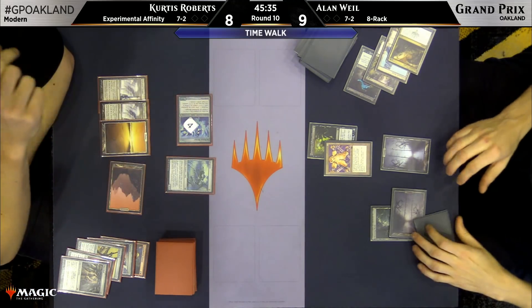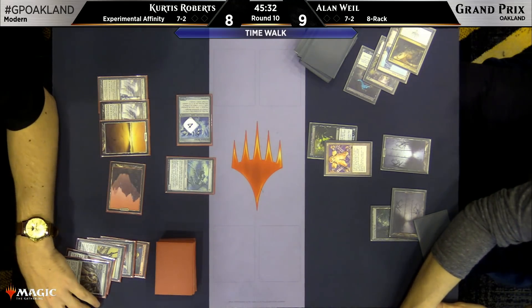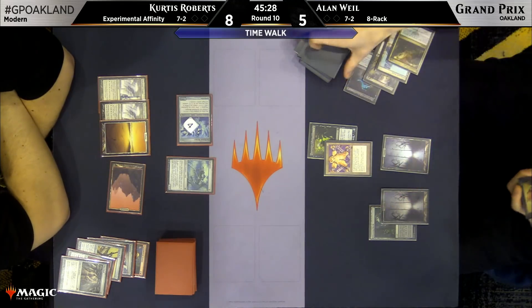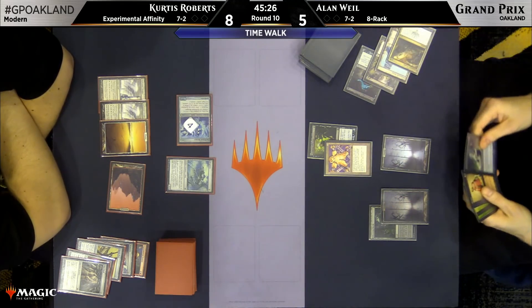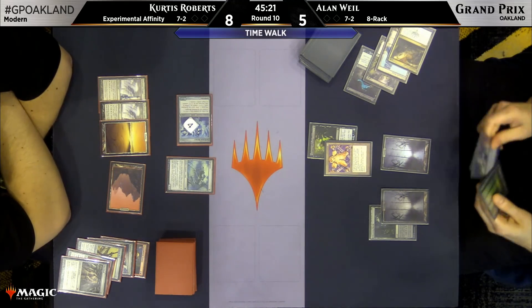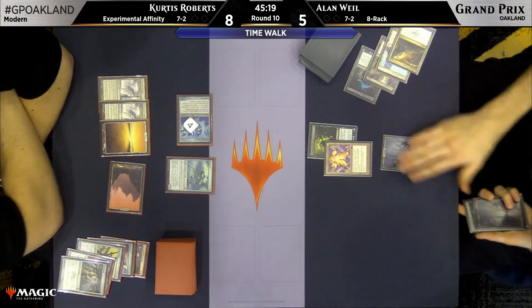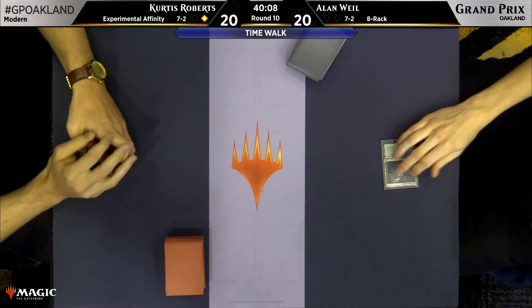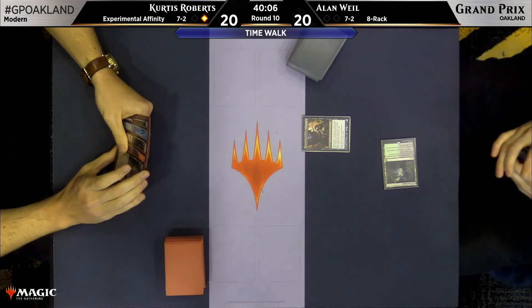Frogmite! Whoa, whoa, whoa — I guess he's glad he kept those Citadels around. Wait, is it 2002? Frogmite. I'm a bit surprised that Curtis didn't sacrifice a Citadel here just to present one more damage, but here he takes it down. Frogmite for the win, although it didn't actually attack or block at any point.